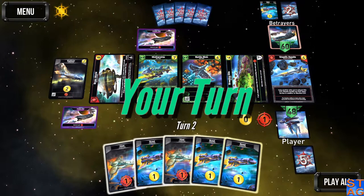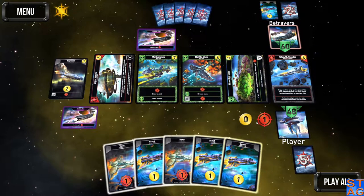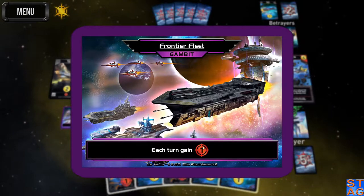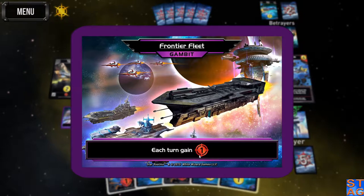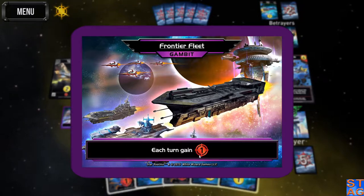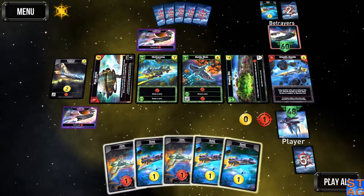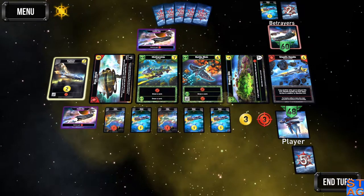Now we actually have some gambits showing up. I was expecting these to be in the last mission, but here they are. This is the Frontier Fleet gambit — each turn gain one attack. If you pick up the gambit expansion for the game, this doesn't get shuffled into your deck. It's separate, and you deal these out one or two to a player before the game starts. You can reveal what they are or keep them face down — it's just a little thing to help move the game along and give it a little twist.